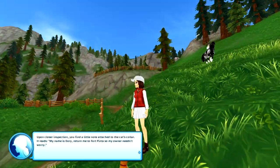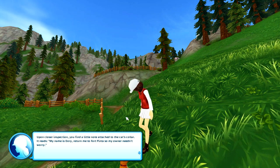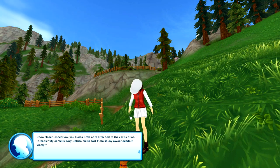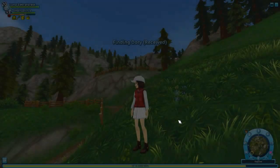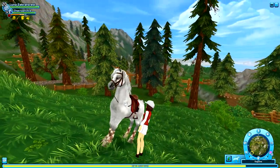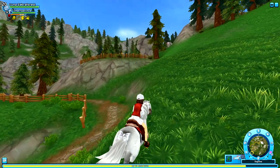Upon closer inspection you find a little note attached to the cat's collar. It reads: 'My name is Dory. Return me to Fort Pinta so my owner doesn't need to worry.' That's so cute — I love the name Dory! Okay, let's go ahead over to Fort Pinta.